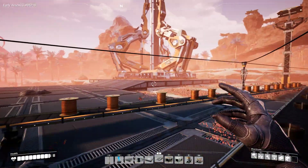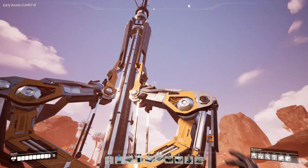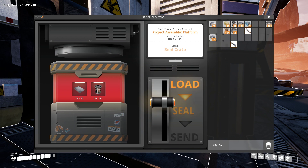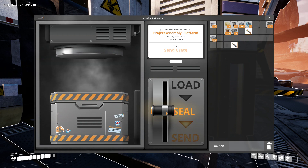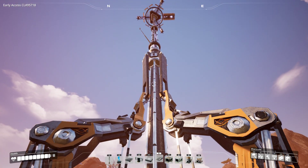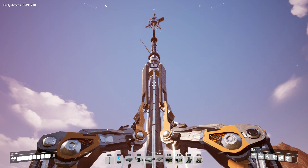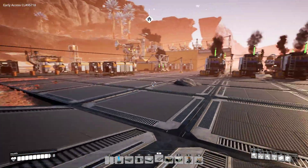Unlock tier 3 and 4, you don't say! I cannot wait to see how it will look. 75 steel plates, yes we got them, and 50 rotors - loading, ceiling. Are we ready? Send it! Space elevator - kaboom, up it goes! Wonderful. Now this is something you don't see every day.